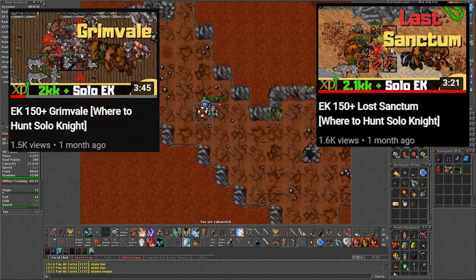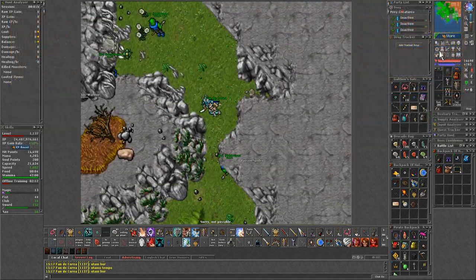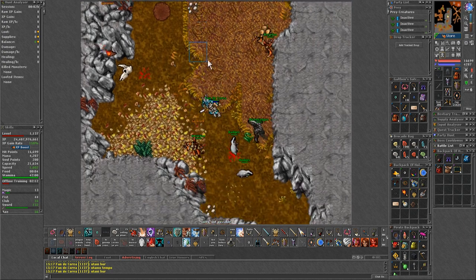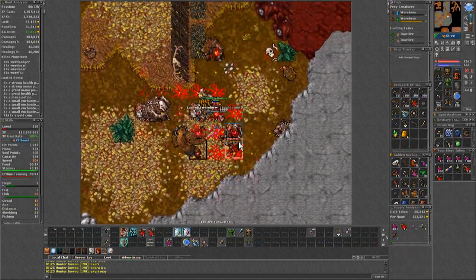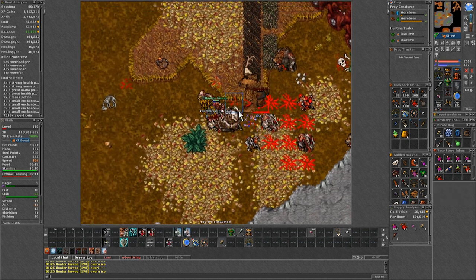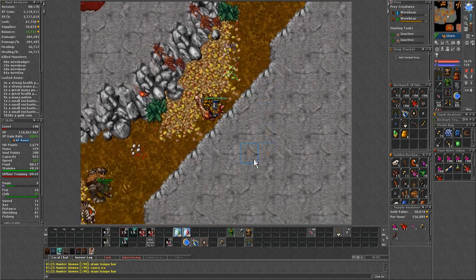I have previously covered Grimbell and the Lost Sanctum, both spawns with the same creatures, but the difference is that those were more commonly hunted by knights. This one, however, is the most popular spawn for mages, so it can be hard to find it available. But when you are able to get it, it's the best out of the 3 spawns.